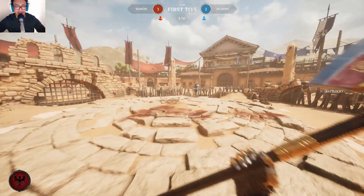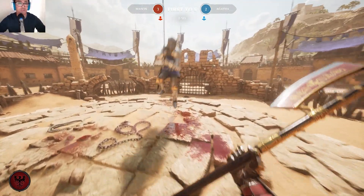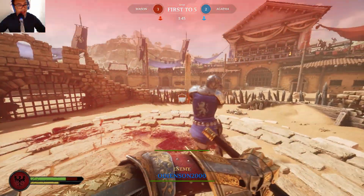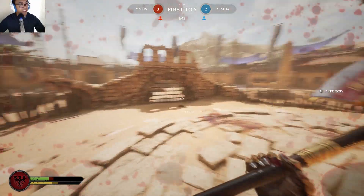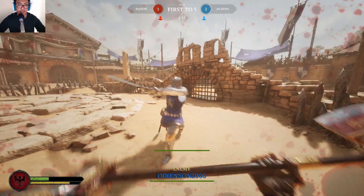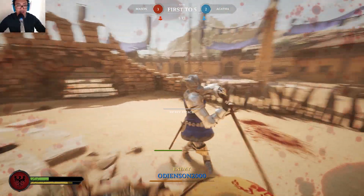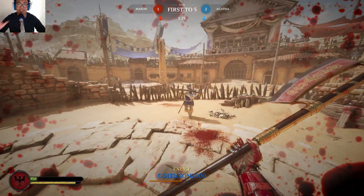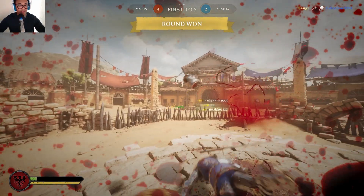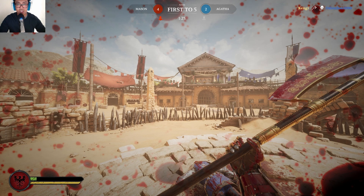I'm now in a 1v1 arena against a level 15 player. I just want to show you — these guys don't do swing manipulation, they just swing their sword like the tutorial says. He's literally spamming attacks, which is what the tutorial tells you to do: slash, slash, slash. So if I do a couple of good delayed swings on this guy, he's going to die. I accelerated a heavy, did a fake, and just like that, with swing manipulation these guys fall like flies.